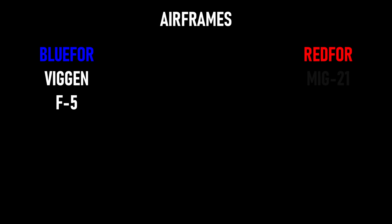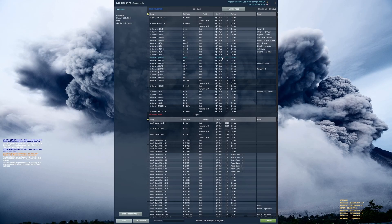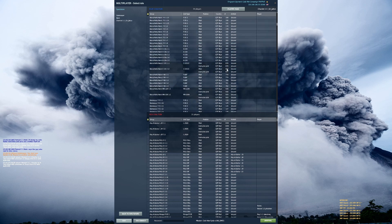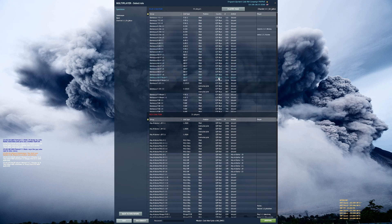As for aircraft that you can use to do Recon, currently for Blue that is the Viggen and the F-5; for Red it is the MiG-21, the Mirage F1, and the MiG-19 Farmer. The main thing to note is that only Recon planes can do this, and these are explicitly designated when you're picking your slot — they will contain the word 'Recon' after the plane name. There are a few of these at each airfield, normally about two or three of each type, and you do specifically have to pick these ones.